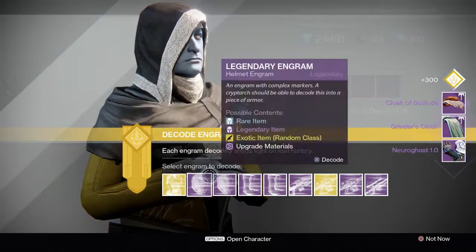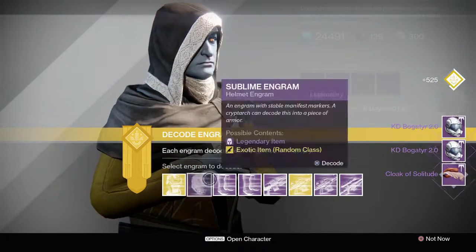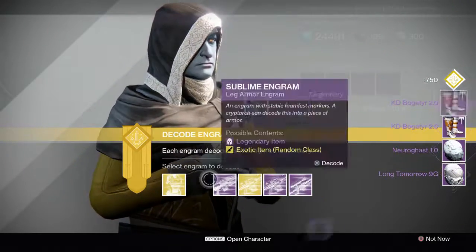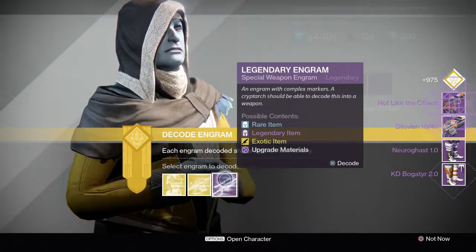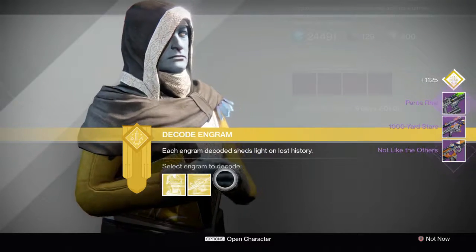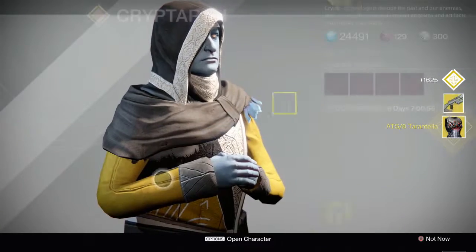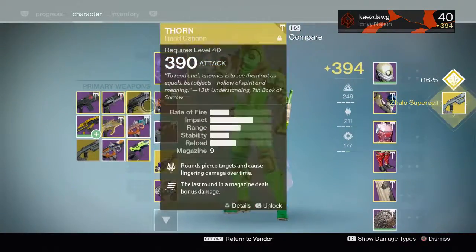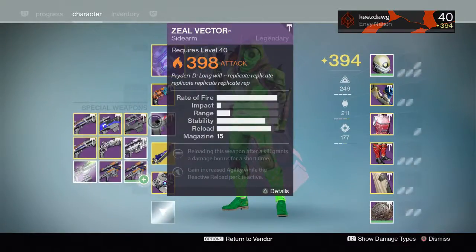We'll also take a look at some of these items after just to see the item quality, because in some cases I may want to keep some of this gear and infuse some things into it. So far nothing's turned exotic. Let's go heavy - I'd really like to get a decent rocket launcher. I've got quite a few of them. A Thousand Yard Stare, I'm excited to see what that's going to be like. Panta Ray - I'm probably going to trash that. ATS Tarantella and the Zalo Supercell. Let's see what the light levels are: 395 - that's not really a big help, I'm at 394 right now on this particular character.